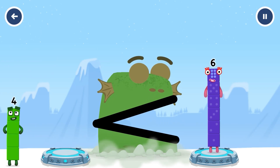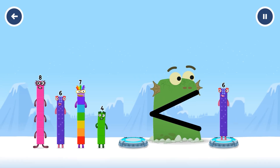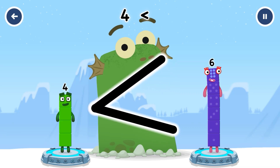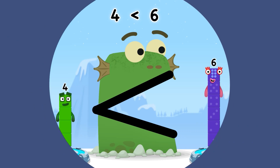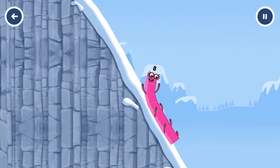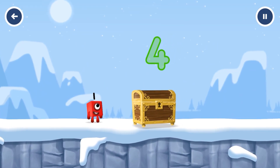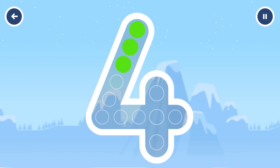Find a smaller number. Block Killer! Four — that's right! Four is less than six! Can you open the treasure chest by tracing the number? Four! You got it!